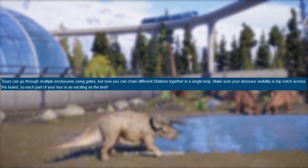Now you can chain different stations together in a single loop — make sure your dinosaur visibility is top-notch across the board so each part of your tour is as exciting as the last. You can connect different stations in a single track or loop. Imagine a large enclosure where you build a gyrosphere or Jurassic Tour station, then build another one on a different side of the enclosure and connect them so the tour makes a stop at a different station — just like the cheap tour in Zoo Tycoon 2 if you've ever played it.